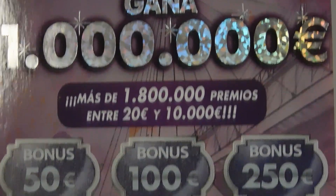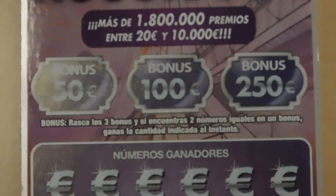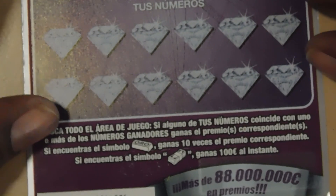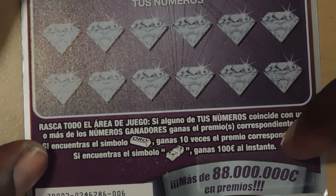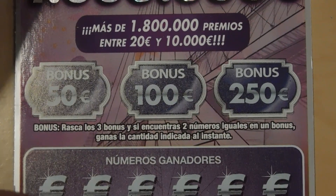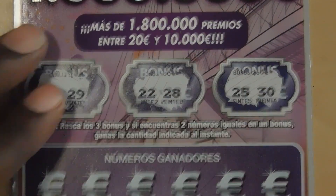Our last ticket is the Mega Millionario, a 10 euro ticket. You can win 50 euros, 100 euros, or 250 euros in the bonus sections with two like numbers. In the matching numbers portion, a gold bar wins 10 times the prize, and a stack of bills wins 100 euros instantly. This is ticket number 6. Bonus numbers: 23 and 29, 22 and 28, 25 and 30 for 250 euros — no bonus.